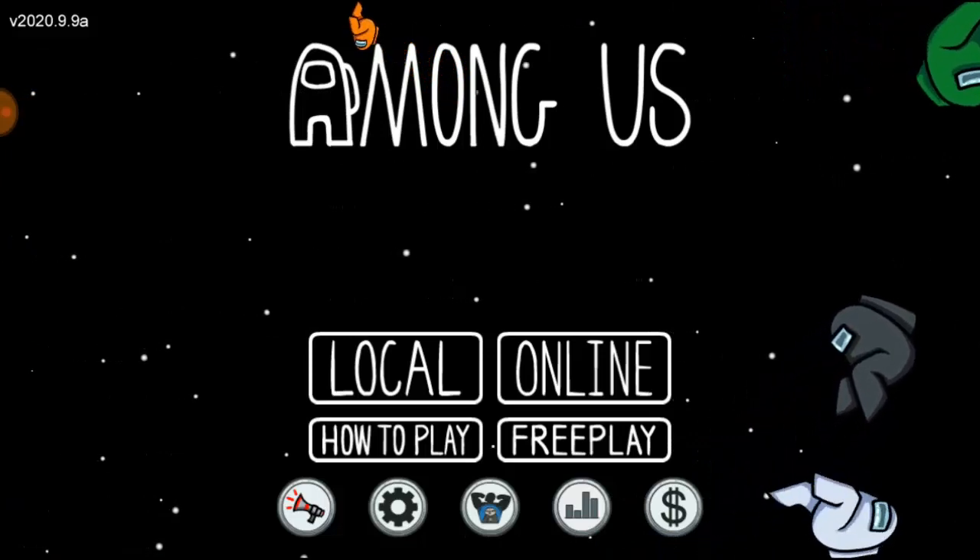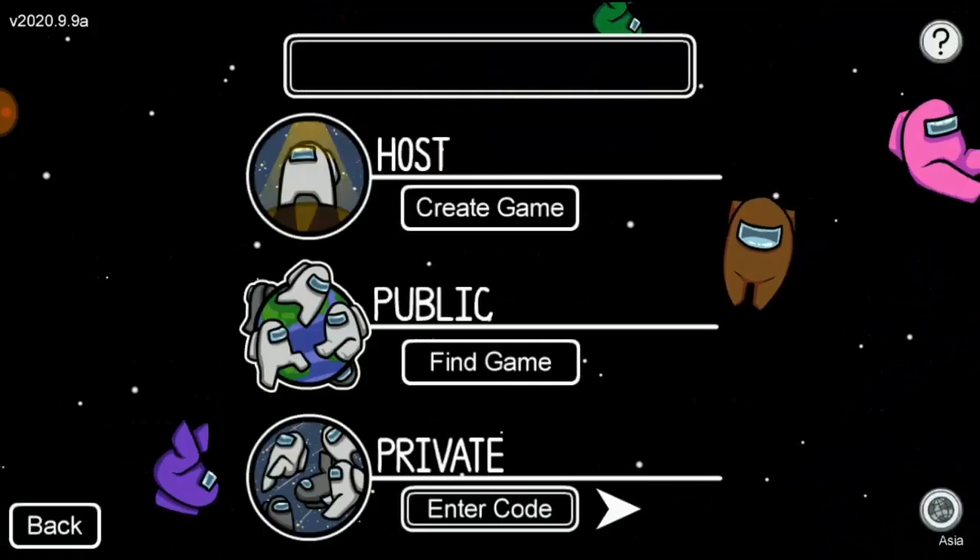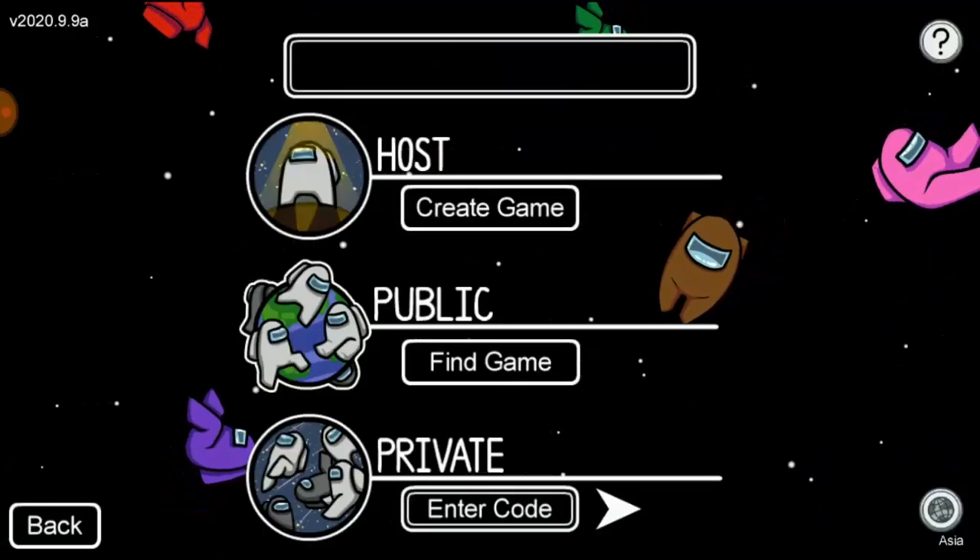Okay, so first of all what you have to do is you don't have to go to local — click on online. Okay, right now my name is a black name.